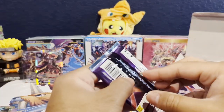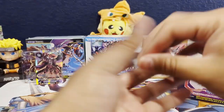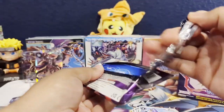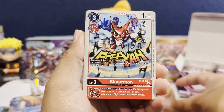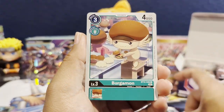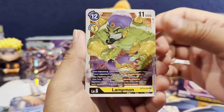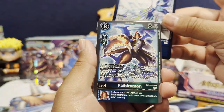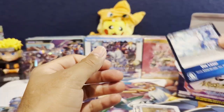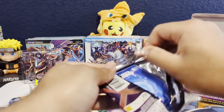Let me know if you guys have also pulled that super cool alternate art Beelzemon from the Beelzemon starter decks. These packs are a little harder to open than the last set. One thing I noticed is that they're not doing the whole commons and uncommons as foils as well — makes mastering sets so much harder. I'm glad they did not continue with that trend.